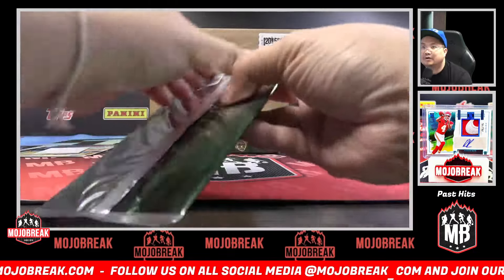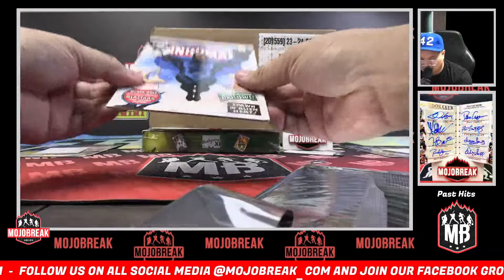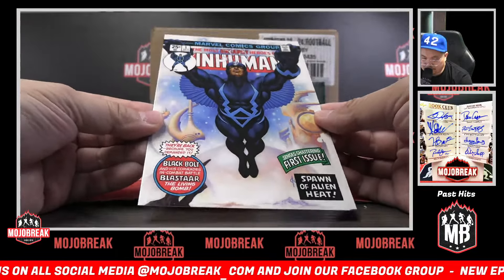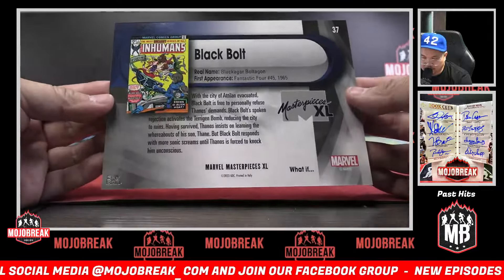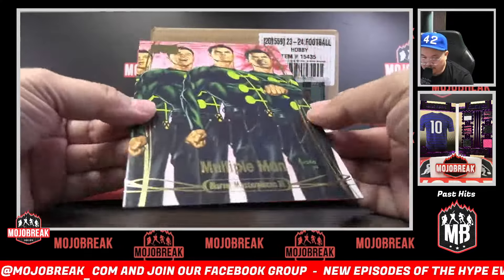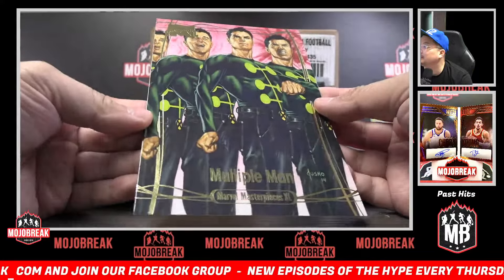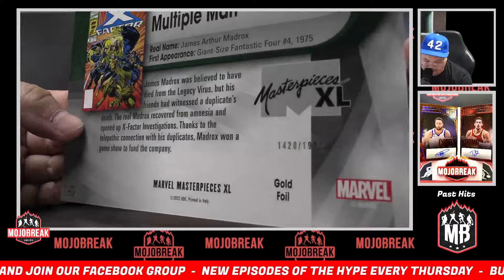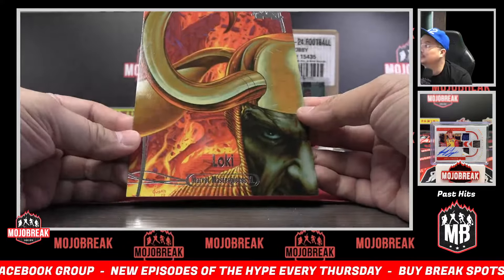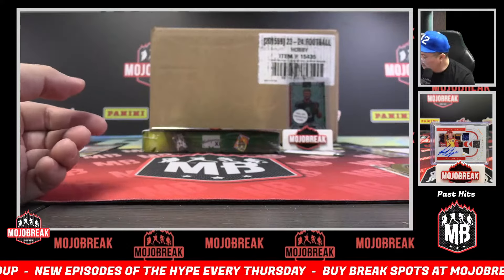Pack nine will be for Boshoff. Inhumans cover — Black Bolt Inhumans. Your gold foil is Multiple Man gold foil, 1420 out of 1999. And a pretty cool drawing of Loki base. That was number nine.